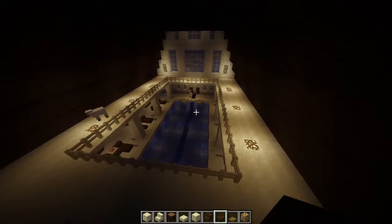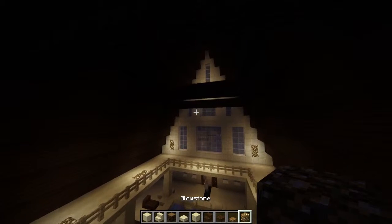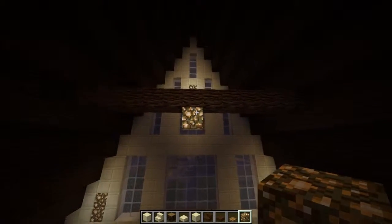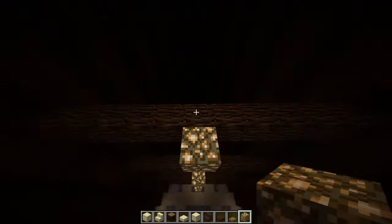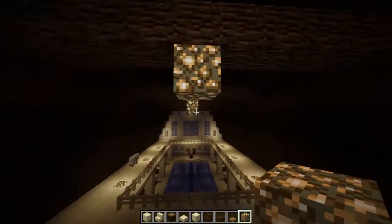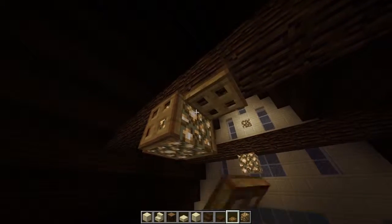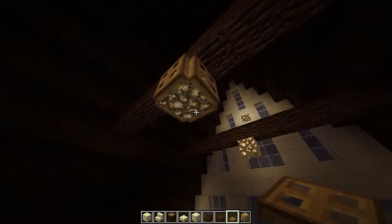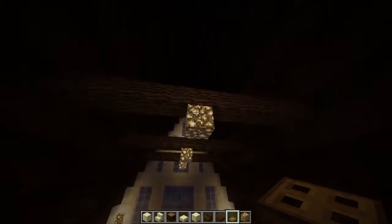We actually need some more lighting, and that's why I'm using these — so we can get some lighting from the ceiling. Trying to use the middle as much as we can. Then we will cover them up with trapdoors so it looks like little lamps.